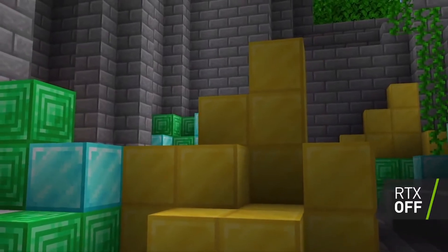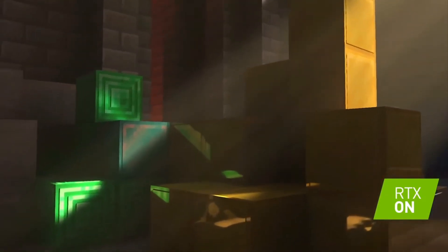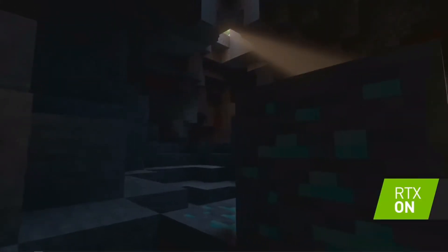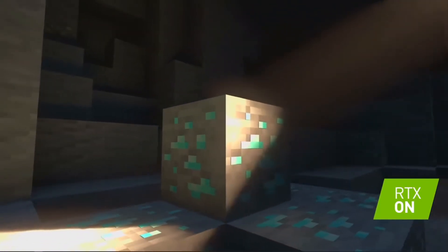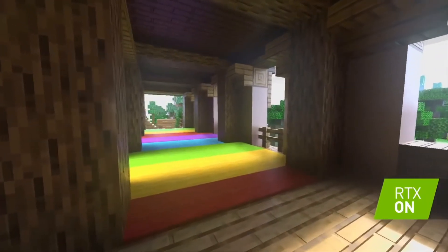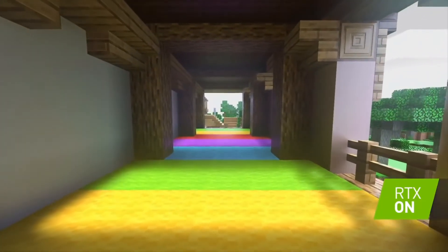In normal Minecraft, a block of gold just appears yellow, but with ray tracing turned on you really get to see the specular highlight, see the reflection, and even see a mob reflected in it. When light catches an ore deep in a cave, you get a rush of excitement you haven't had before. You can see subtle reflections in wood planks and light seeping through windows.